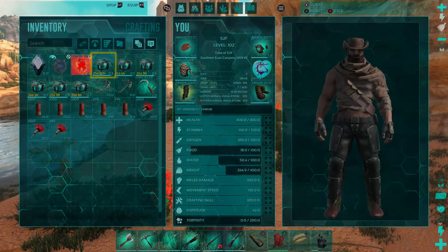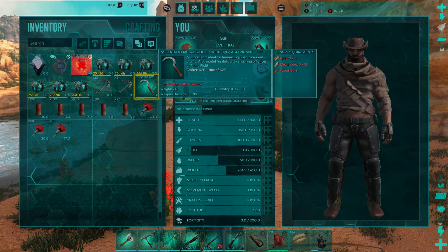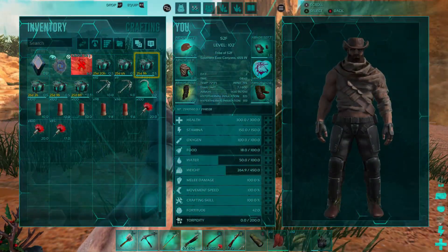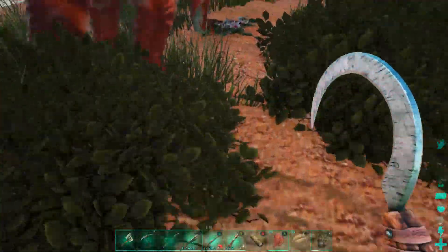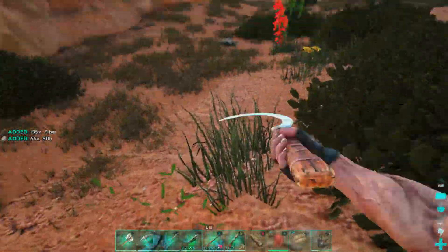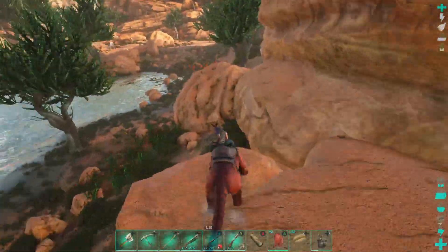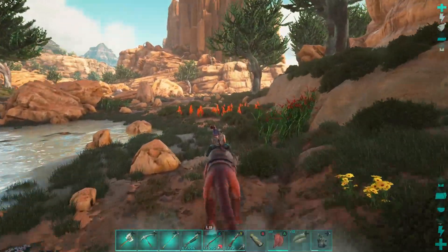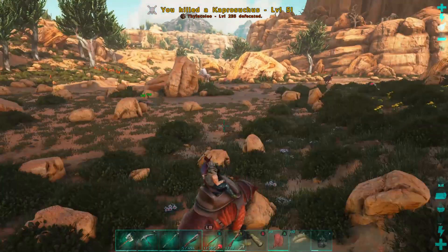We have shotgun ammo and I actually did find the sickle — not sure how I missed it before. I'm bringing it along because these purple flowers give silk, and I want to gather as much silk as possible since we'll need desert cloth armor badly. Putting the shotgun ready just in case of capros. Speaking of which, there's a capro right there — and now it's gone.